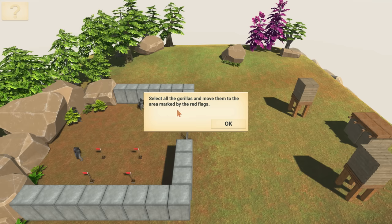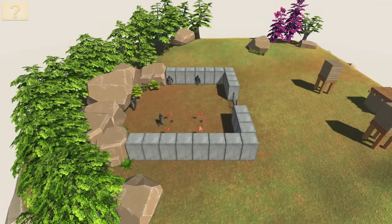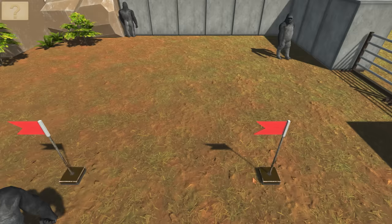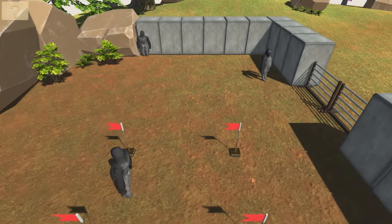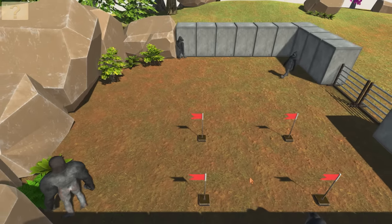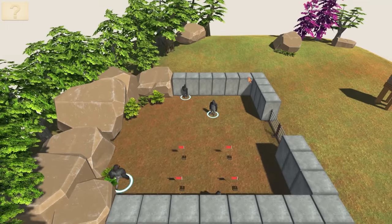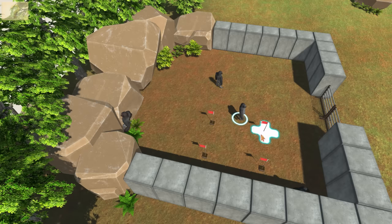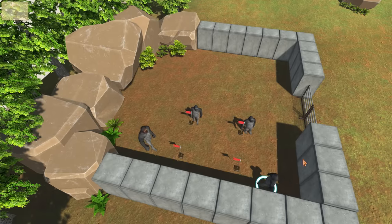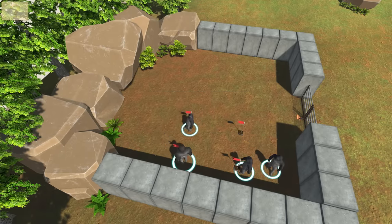Select all gorillas to move them to the area marked with the red flags. Okay, so hello everyone and welcome — I don't know what this game's called. This is kind of like a TABS clone, a Totally Accurate Battle Simulator clone, except we can actually individually control all of the monkeys, all the units that we have. So we need to get every gorilla over there. If you double-click twice, they run over to it. I did it!